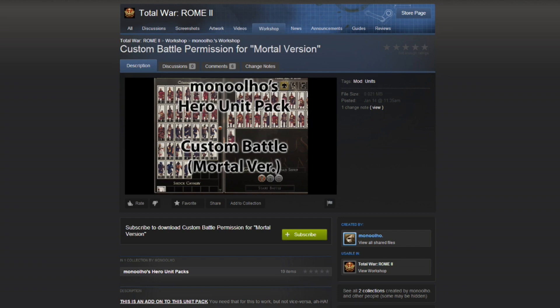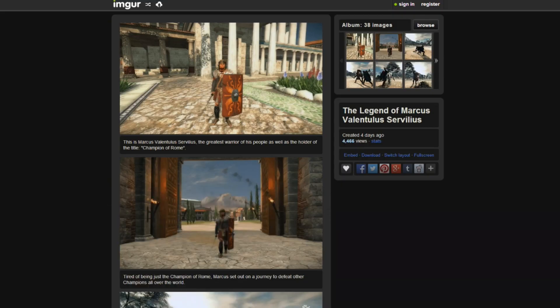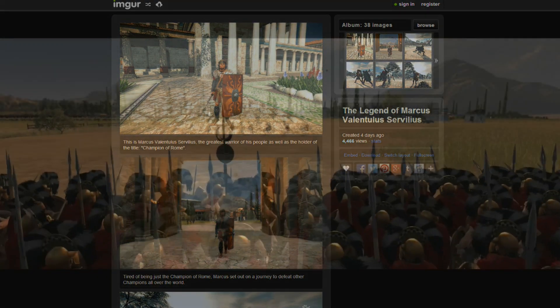There are a couple different packs you can get — I did download two and you have to use both of them in conjunction in order to have it in Custom mode, which allows you to have these custom battles. The way I ran into this was actually on Reddit — someone posted links to an awesome sort of story they put together, very cool: the Legend of Marcus Lentulus Servilius.